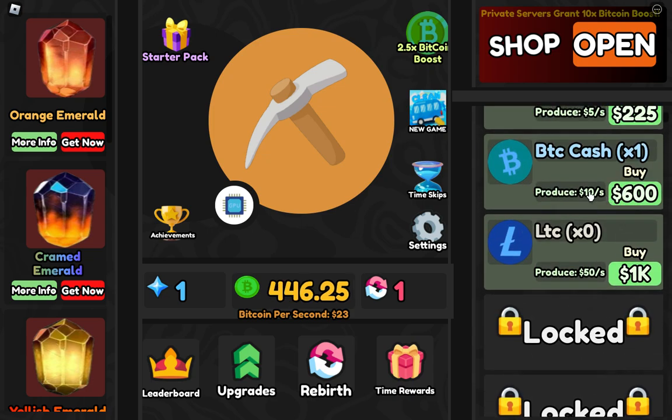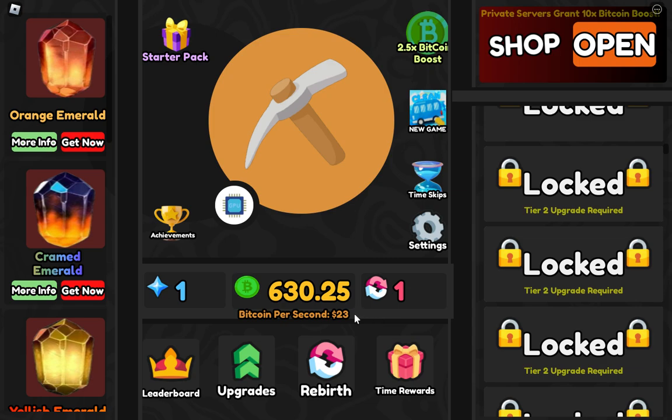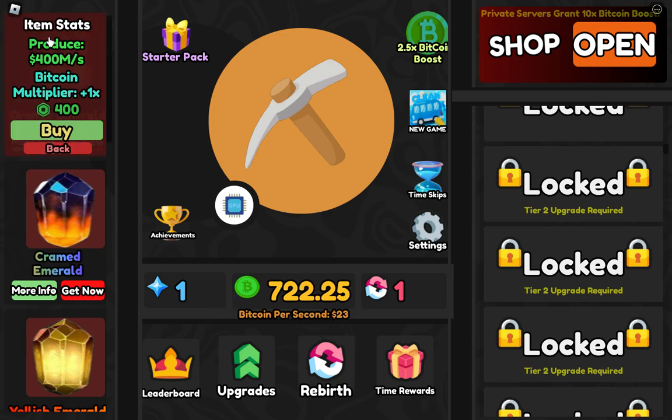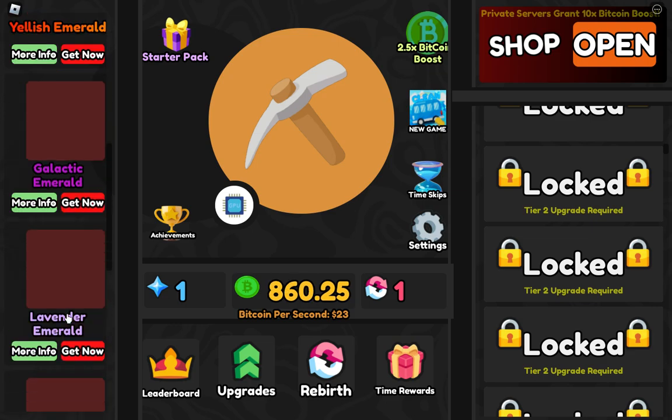If I focus on upgrading the last one I will only get 20 BTC, but if I focus on upgrading this one I can unlock new ones and get a lot more. Here — item stats, produce — these are the shop. I don't want those, those are all game passes.